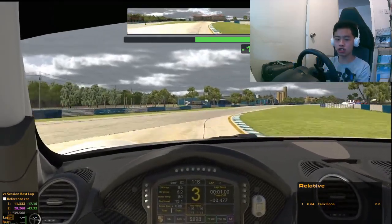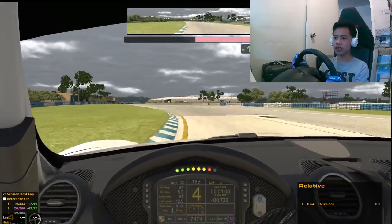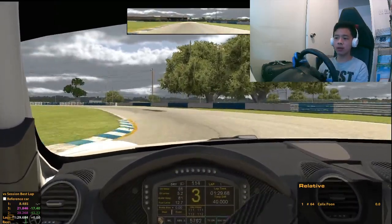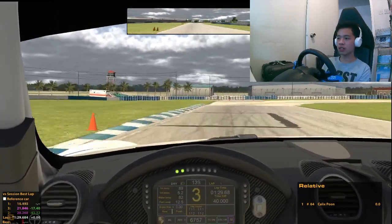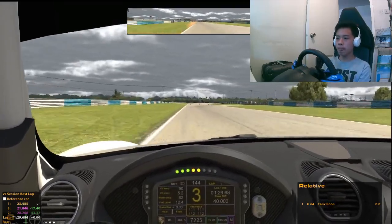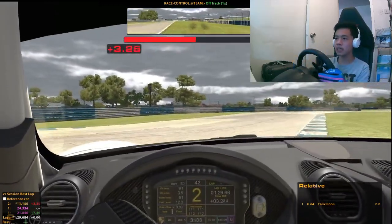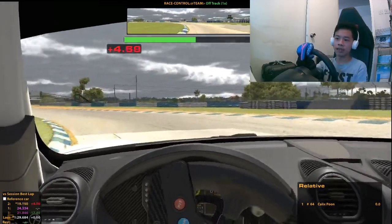I can only tell you that it is definitely slower than a GT3. It's priced at $11.95 US dollars - same as other cars. I do think it's quite a different feel. Quite understeering, and a bit twitchy as well. I've just gone over the bump using baseline setup - I still don't have any setup right now - and it just goes off onto the grass.